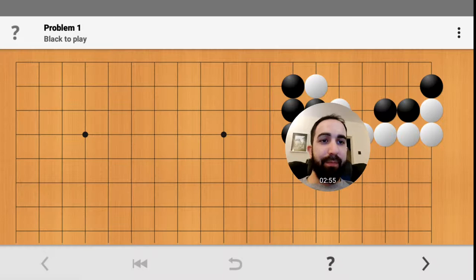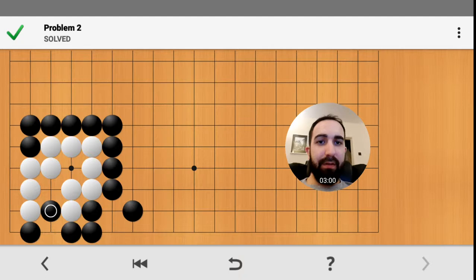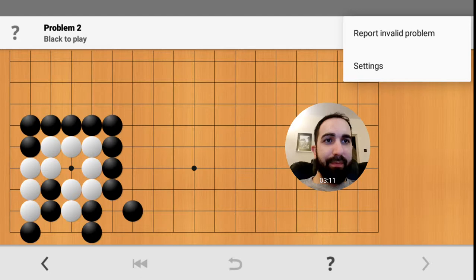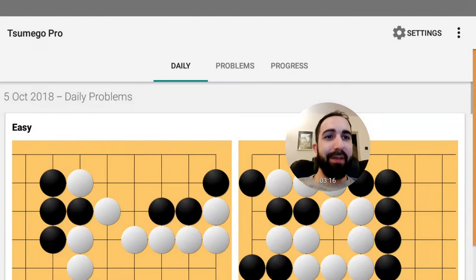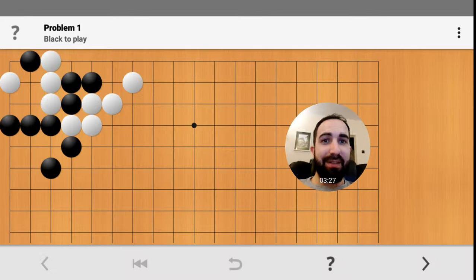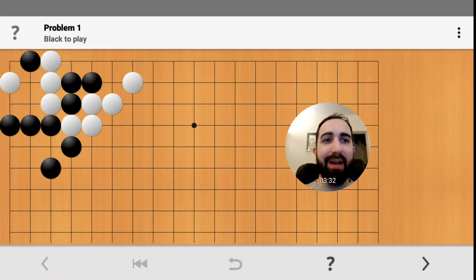Once you've done the easy ones, press the back button. Let's solve it again. You press the back button on your phone. Now you can see we've got the two ticks. It's always nice when you solve one straight away without having to mess around and read things out and cheat.